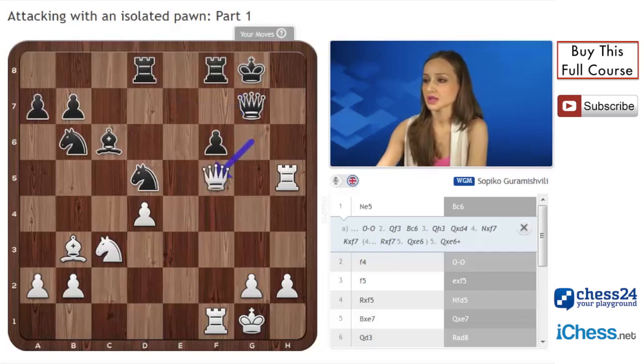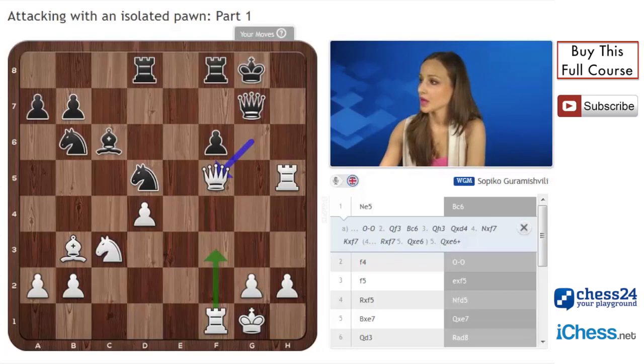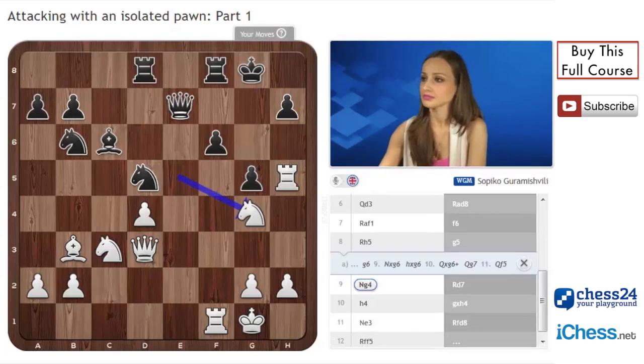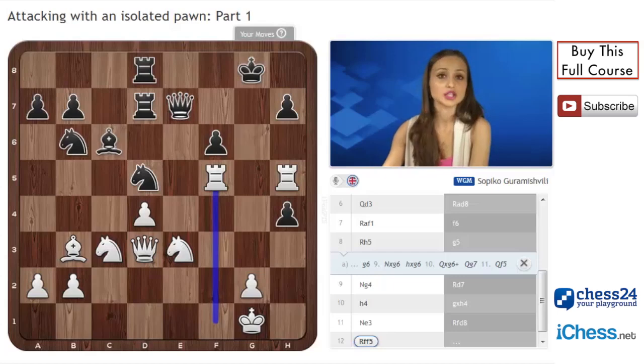Queen g7 is the only move, but after queen f5 there is another rook coming on g5 and white is winning. So g5, knight g4. Now we see that the king on g8 is very weak and all our pieces are very well placed. Rook d7, h4, gxh4, knight e3. White transfers the knight to f5 and black is just hopeless.